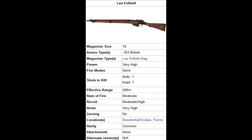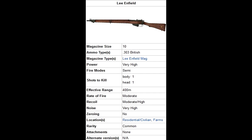Let's get into it with an oldie but a goodie — the Lee-Enfield. The Lee-Enfield has a 10-round magazine, it fires a .303 caliber round, very high firepower, effective range up to 400 meters, high recoil, a lot of noise as I'm sure many of you noticed, and it's one shot to the body and head for both zombies and players.